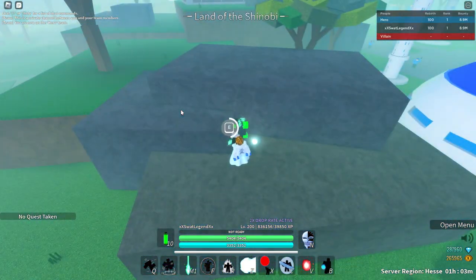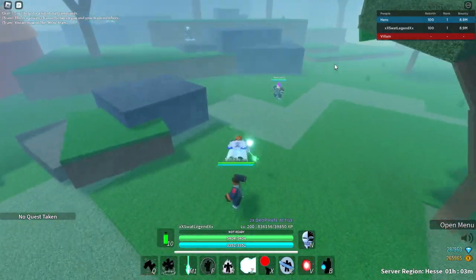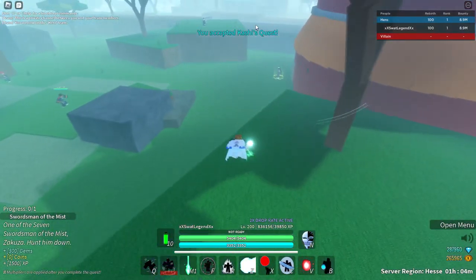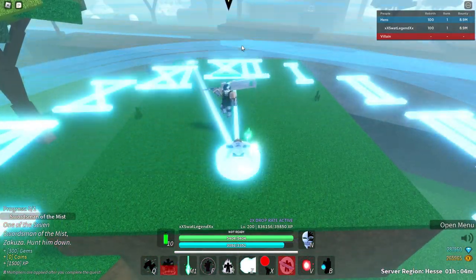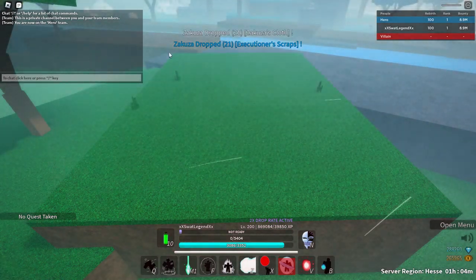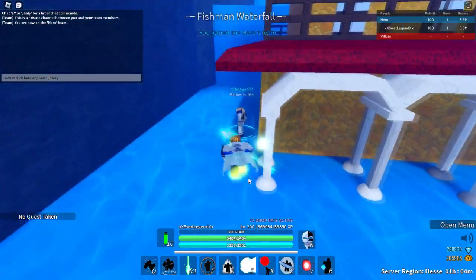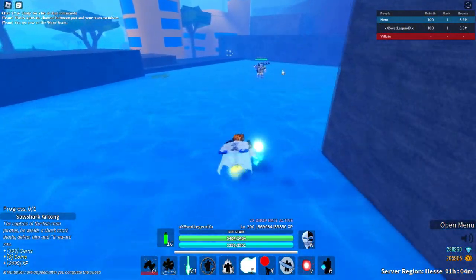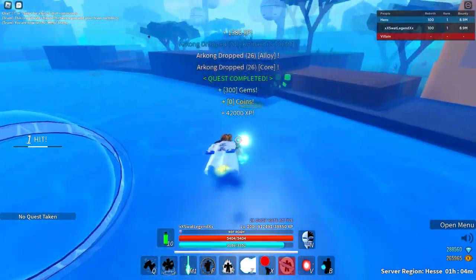The fourth quest to get gems is over at Shinobi Land. You need to talk with that NPC and your goal is to kill this miniboss — I can one-shot him. The next quest is going to be at the Fisherman Waterfall and it's going to be to kill Arlong. Over here is Arlong and I can one-shot him as well.